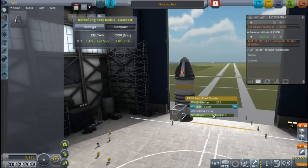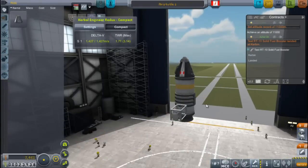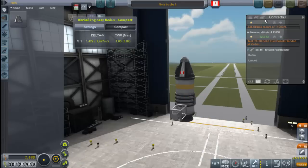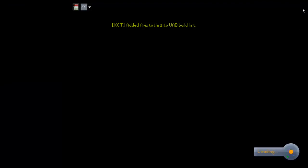Hi, and we're now into episode 2. This episode is going to be all about using these small rockets to nail off these in-atmosphere contracts. We've got two contracts going: one is to test the SRB that you see here, and the other is to hit an altitude of 11 kilometers. I've already done a lot of the simulations and just doing some final tweaking here, and we're pretty much ready to go.